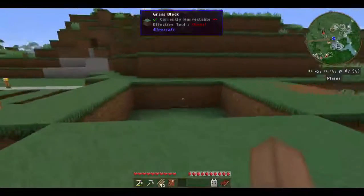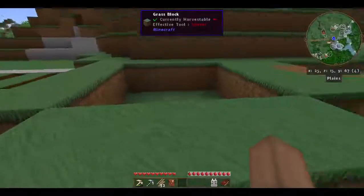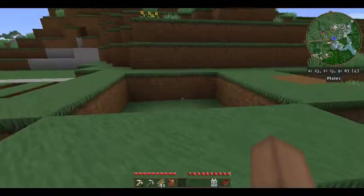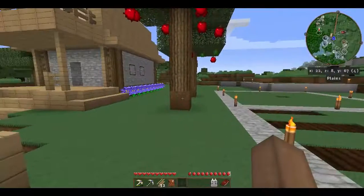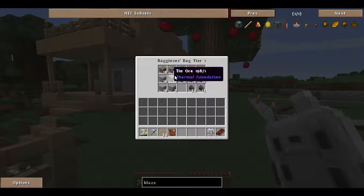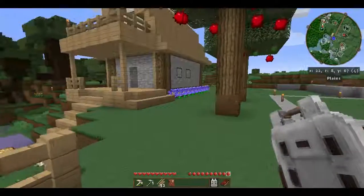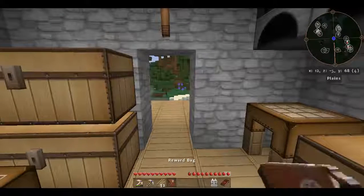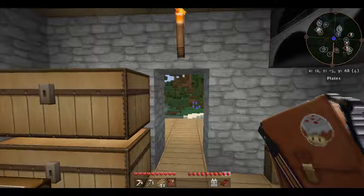Over here, I marked out where I'm going to put the smeltery, and that's one of the first things I want to get going today because it's very important. We can start doubling some ores, start making some better tools, and get to some of those more difficult ores like the gold we found. I went and mined up a whole bunch of iron, a lot of tin, and an awful lot more coal. I'm going to throw that in the chest now, and we have a reward bag from last time that I didn't want to open without you guys.